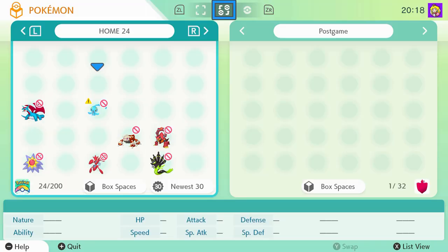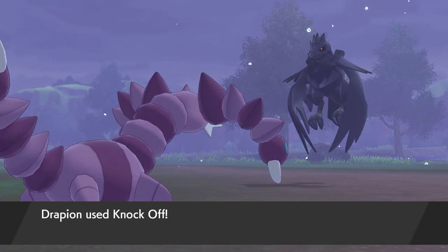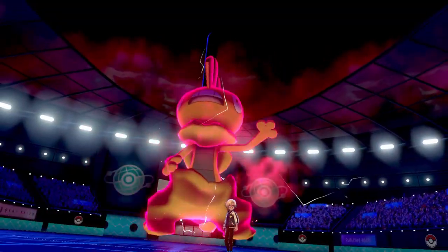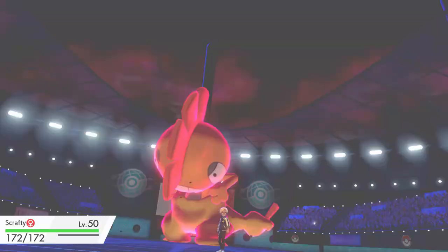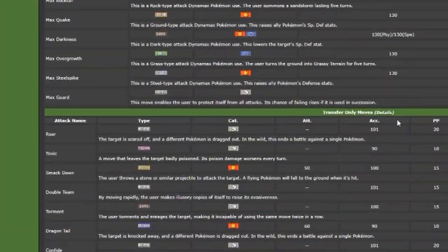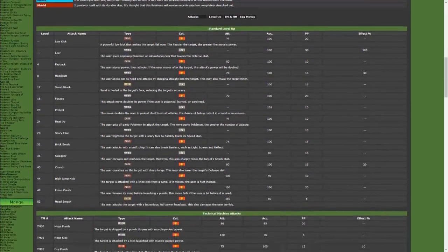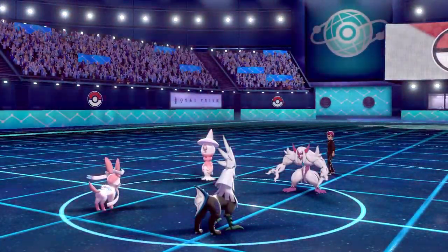Step two: the moves. Some moves can only be learned from previous generations, such as Knock Off. If we wanted this on Scraggy, we'd be toast. We're building one for online competitive here, which only allows Pokemon bred in Galar, so this isn't an issue. Herobie is a great resource to see which moves are transfer-exclusive, so check the list before you set your sights on a Pokemon. Beyond that, you can just level your Pokemon up, use TMs and TRs, maybe a Move Tutor, or an Egg Move — all depends on the Pokemon, but you can fix it.